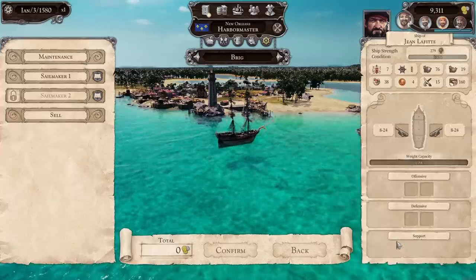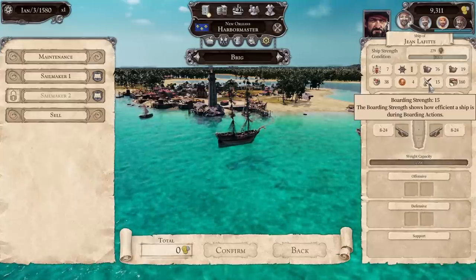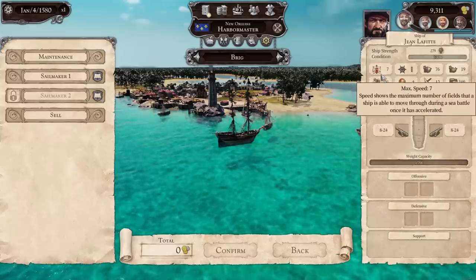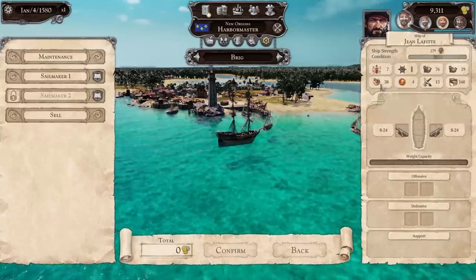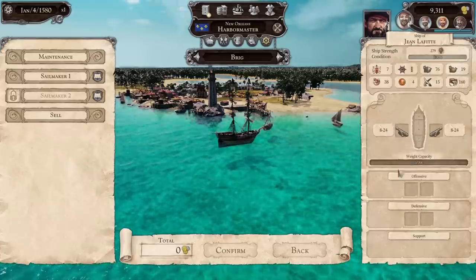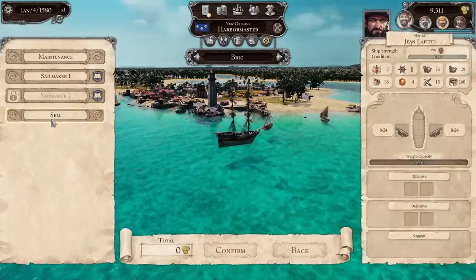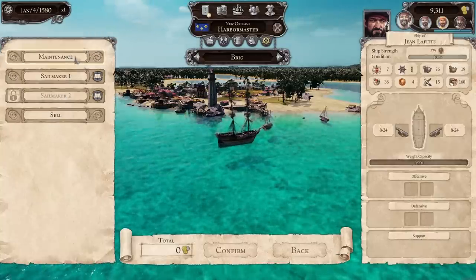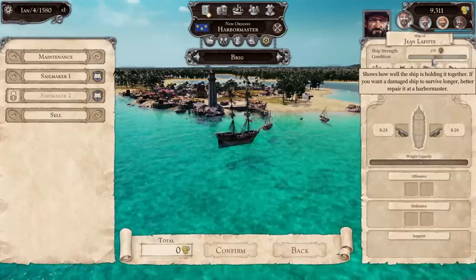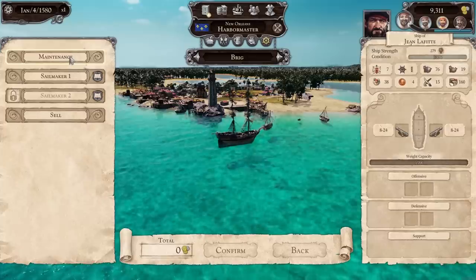So we can upgrade the ship here — add more cannons, increase boarding strength, buy more weapons, or take an overview of the whole ship. Our action points, maneuverability, armor plating, cannons, offensive and defensive weapons and equipment. We can also sell upgrades if we want to change something. We're still at 100 health, even though there may have been a little damage in the boarding attempt — just a little wear and tear.